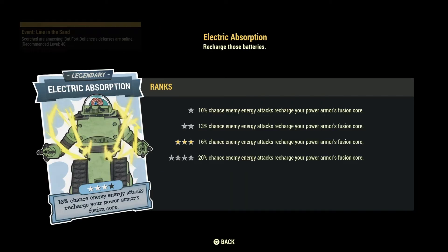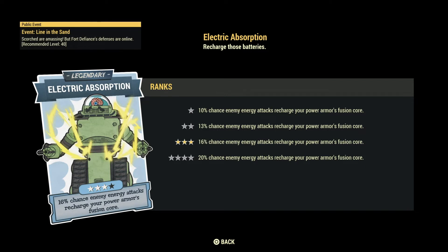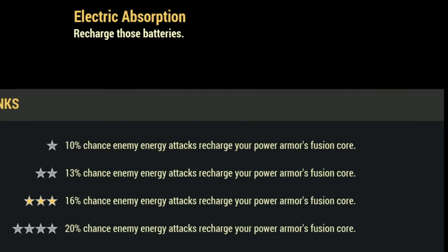Now let's talk about survivability legendary perk cards. The first is Electric Absorption: 20% chance an enemy energy attack recharges your Power Armor with a Fusion Core. It also heals you — that's a hidden ability of this perk. If you're a Power Armor user you need this card. Whenever an enemy using energy weapons attacks you, it can recharge your Fusion Core and also restore your health bar.